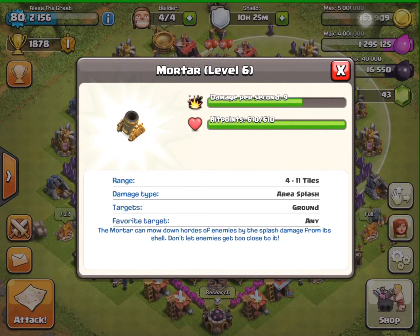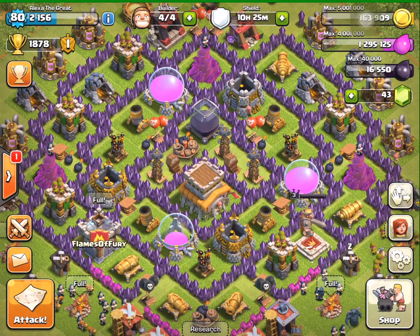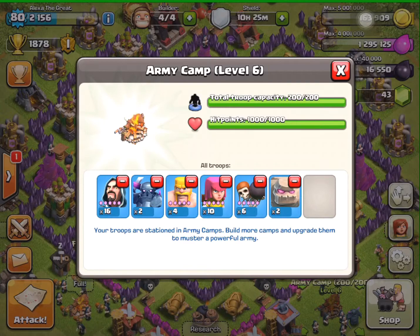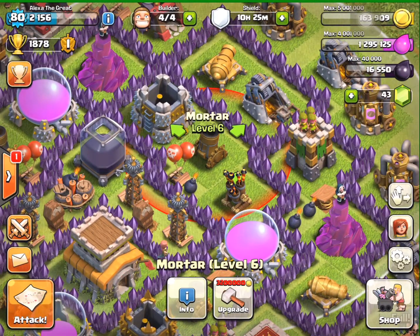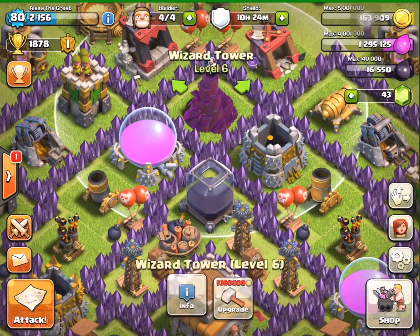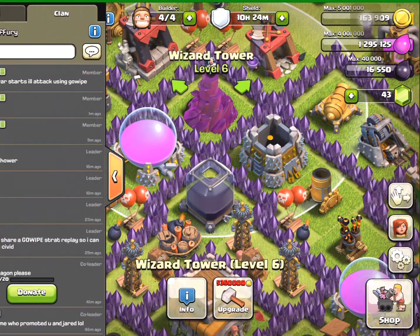You might think nine damage per second is low compared to the archer tower's 65 damage per second, but since the new update at town hall eight you can have four mortars — so that's 36 damage per second combined. They work really well especially against troops with low health like wizards, wall breakers, archers, and barbarians. Another downside of the mortar is that it's slow and has a minimum range shown by a red ring — any troop within that ring it will not fire at. That's where the wizard tower works together with it, covering the area inside the mortar's dead zone so they complement each other.